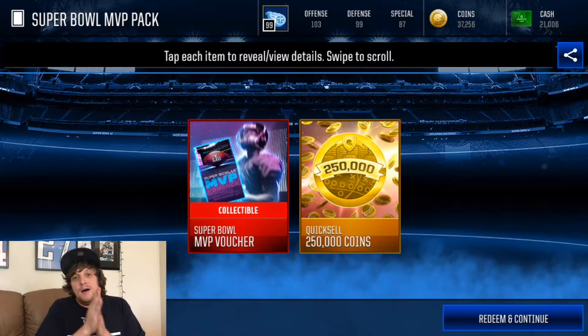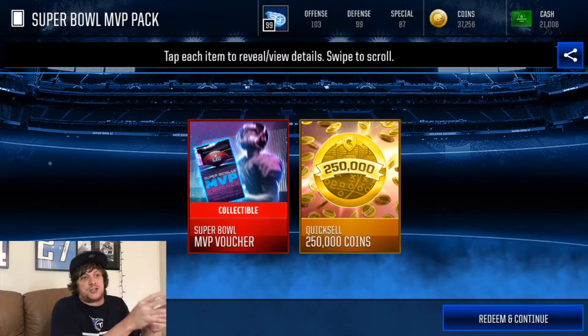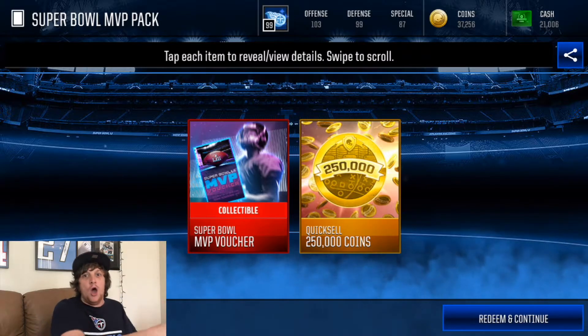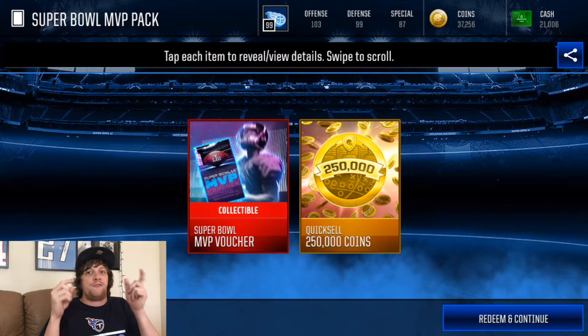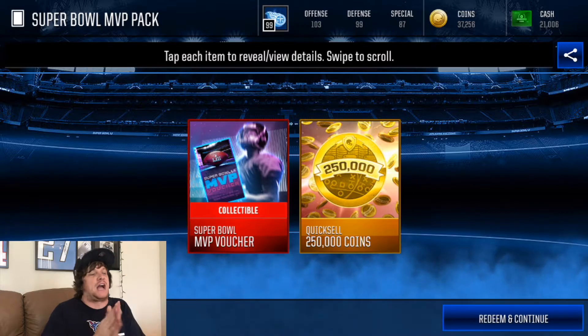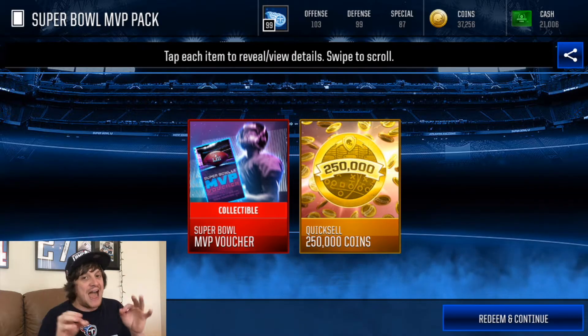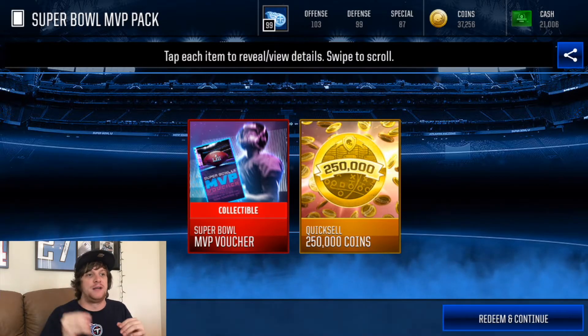And then my really big want for the Patriots side — Brandon Cooks. Could you imagine? He'd have to have like 102 speed already on the card. So if Brandon Cooks has a big day, I hope he gets the Super Bowl MVP for the pass because that would be lit. I definitely want him on my team.